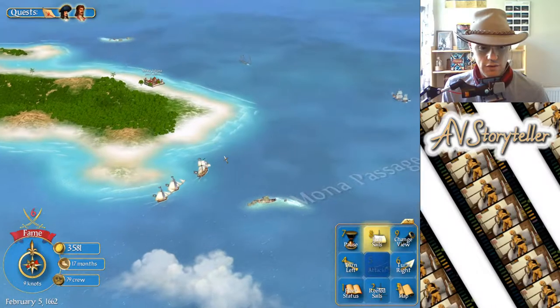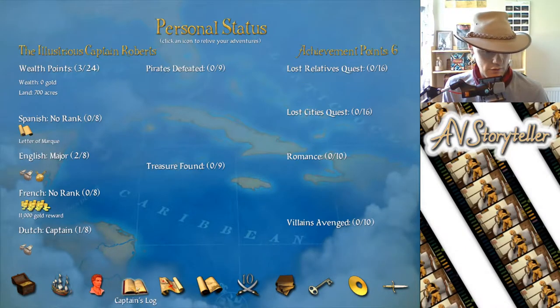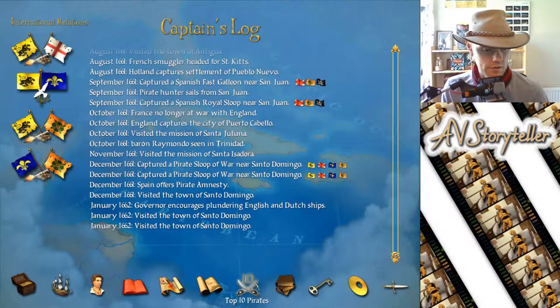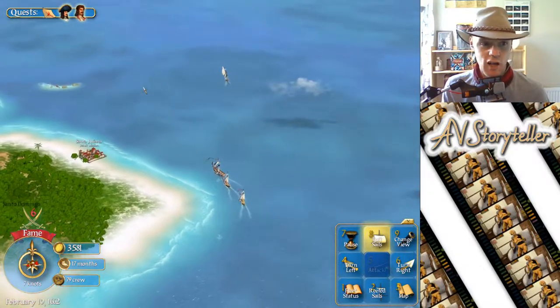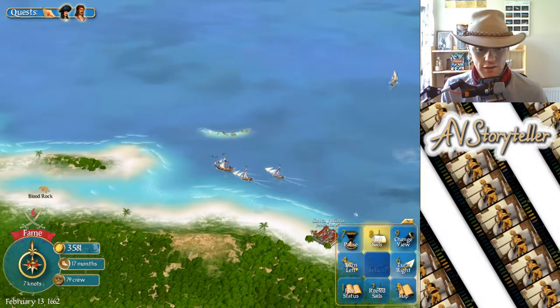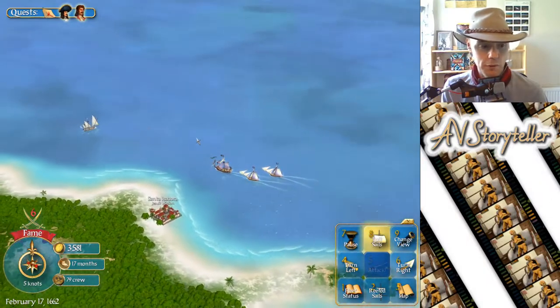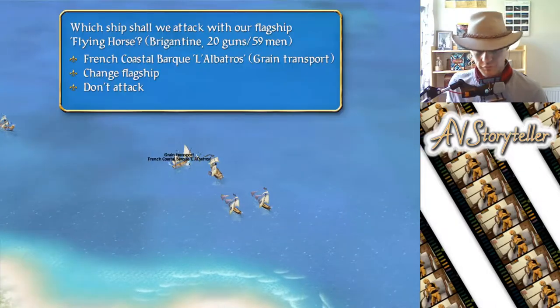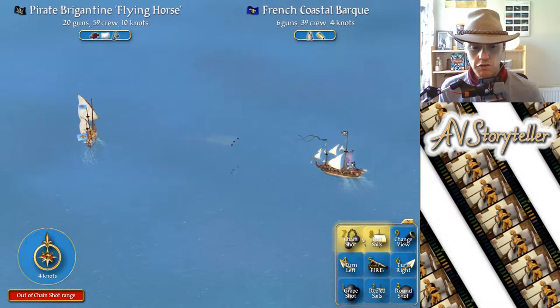Strictly speaking, I still need a French letter of marque because I don't believe I've got one — no, I do not. That's a hard life, that'll come later. Now we're picking up some speed — my sloops of war are faster than the bigger brigantine I've got as my flagship. This grain transport should have a lot of food on it. We've got chain shot but we do not have grape shot.